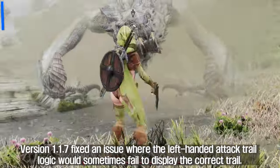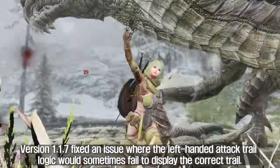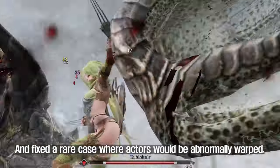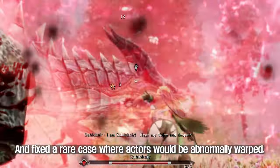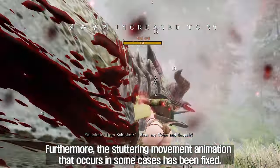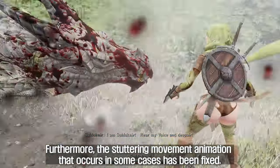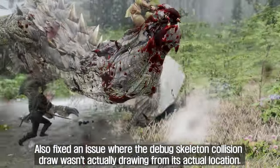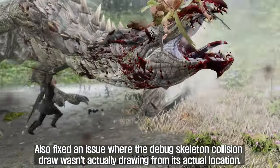Version 1.1.1.6 fixed an issue where the left-handed attack trail logic would sometimes fail to display the correct trail, and fixed a rare case where actors would be abnormally warped. Furthermore, the stuttering movement animation that occurs in some cases has been fixed, and an issue where the debug skeleton collision draw wasn't actually drawing from its actual location was also fixed.